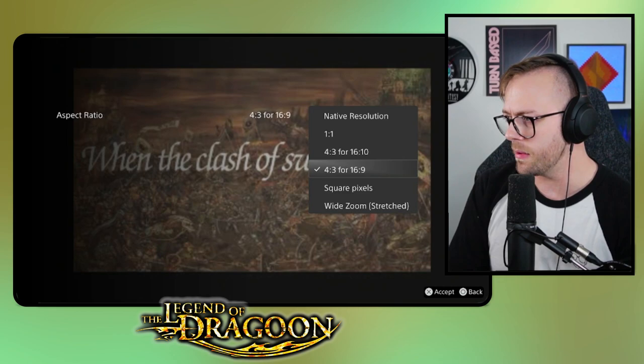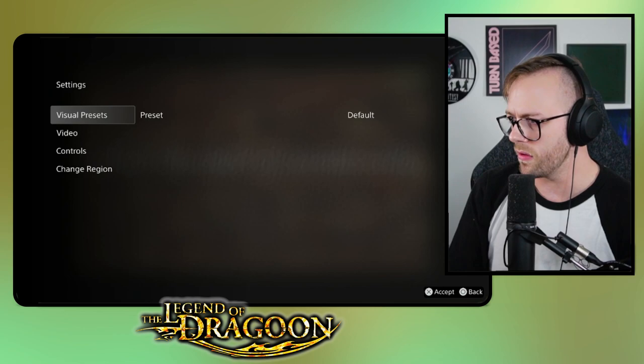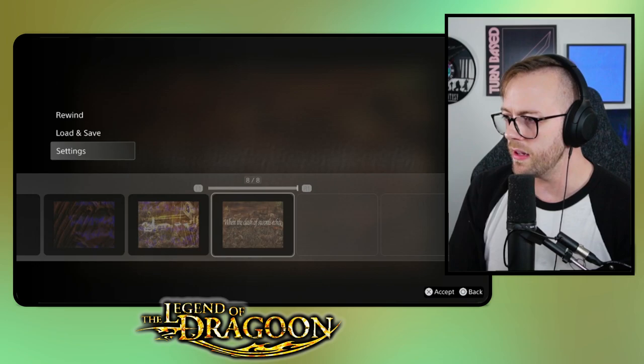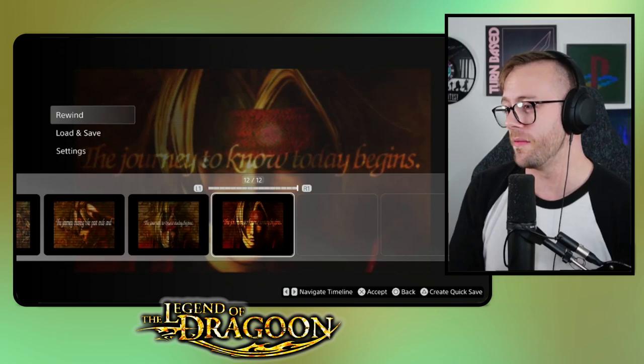Create quick save settings. Let's look at visual presets and aspect ratio: 4 by 3 for 16 by 9. Scanning through the presets — we've got wide zoom, square. We'll try 4 by 3 for 16 by 9; that is not the native resolution of course. Visual presets: default, retro classic, modern. I like retro classic — we'll give it the CRT filter. We'll keep it NTSC. So slightly stretched with the CRT filter, just how we remember it back in the old days playing on our CRTs.